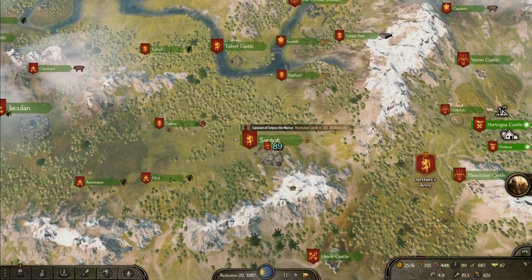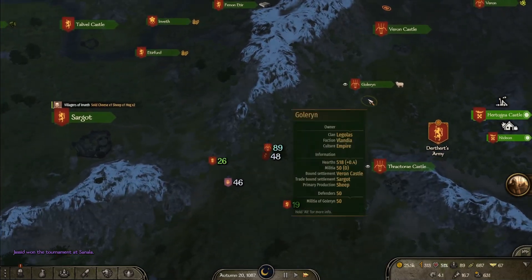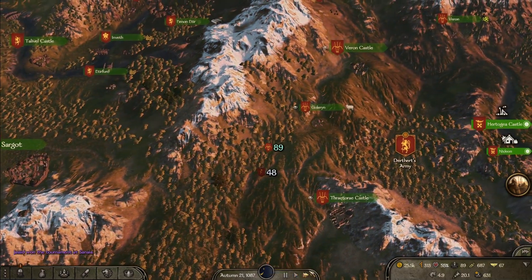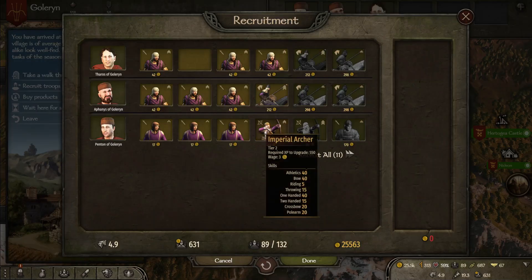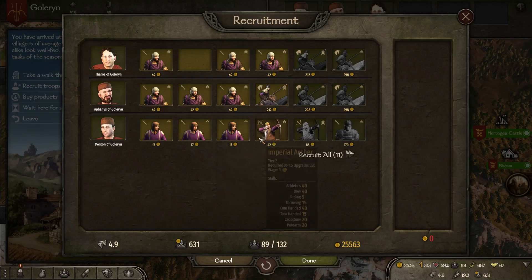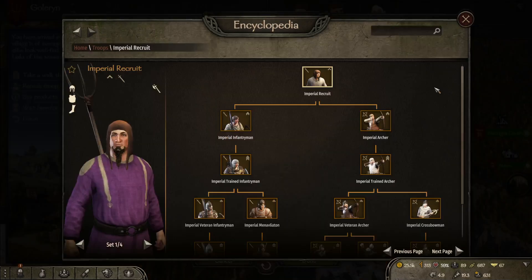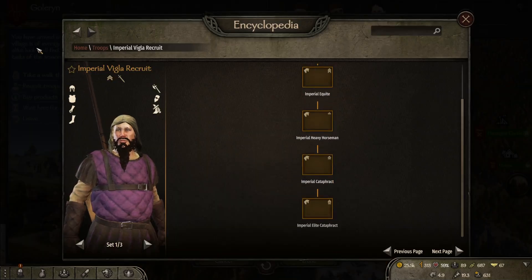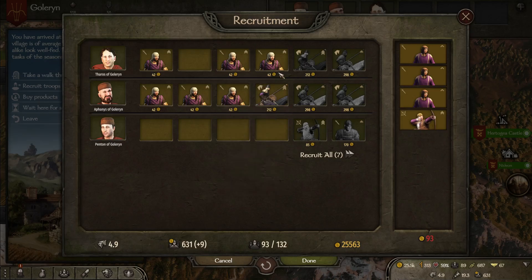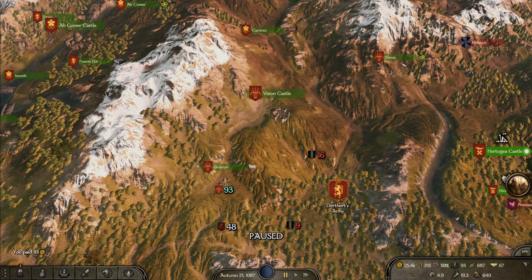I'm going to head over to pick up some bows over in Cantric and stuff like that. Pick up some Battanians. I wouldn't mind — would they have Empire soldiers or Vlandian? Let's see. We could get some Imperial Archers. They're quite cheap, only three. The bowman — how good are they? I might go Imperial. I'm just going to get some recruits then. Cavalry, they're quite cheap.